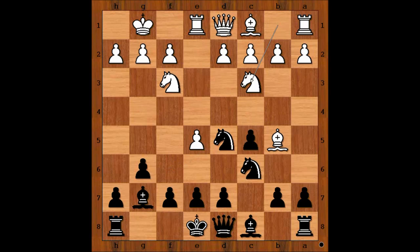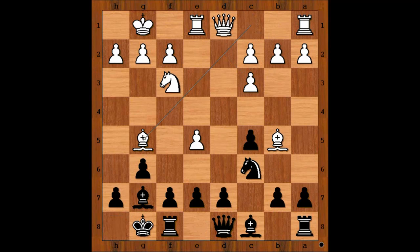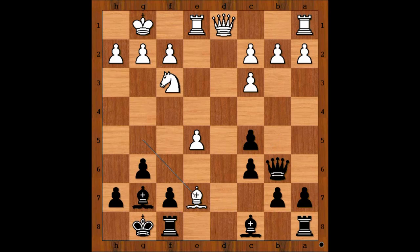Nc3, Nc7. If Nxc3, dxc3, countering Bg5 — white has faster development. The game may continue with Queen to b6, but then Bxc6, dxc6, Bxc6, e7. The rook attacks the bishop, Qd6. It looks like white is standing somewhat better.